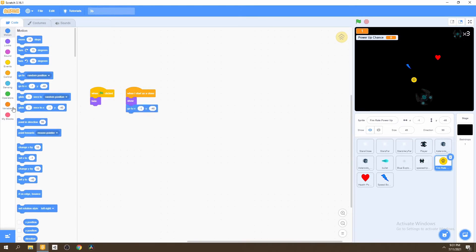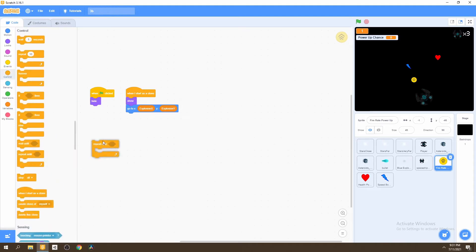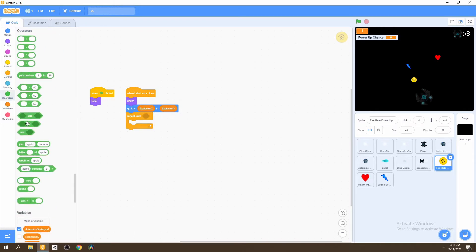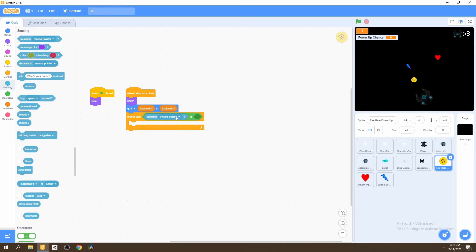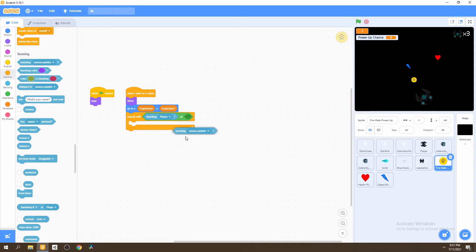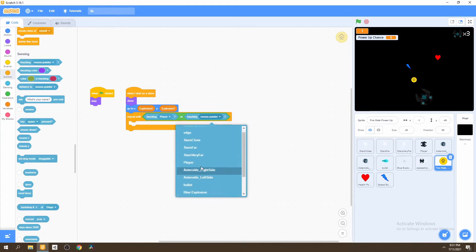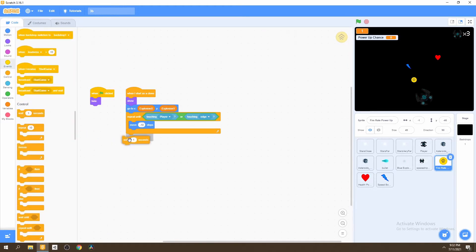We go to control and select the repeat until loop, then go to sensing. We say if we either touch the player or touch the edge, we should continue falling. We'll move negative 10 steps to move downwards. Right after we touch one of these, we wait a bit of time so the touch can be registered by our player — we wait 0.005 seconds and then delete this clone.